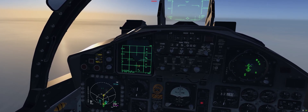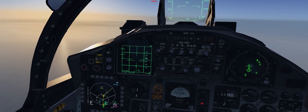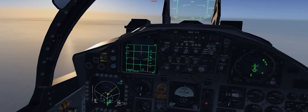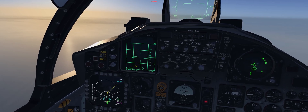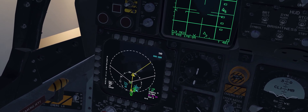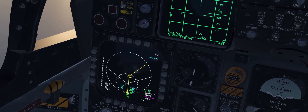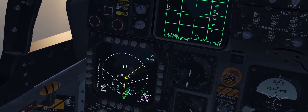Right now we can see the cursor displayed on the VSD and the green ghost cursor on the SIT. If I press castle up, you're going to notice the cursor disappears from the VSD and we have the white cursor centered on ownership position, which we can now slew on the SIT display.